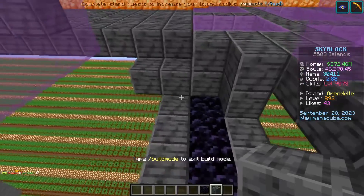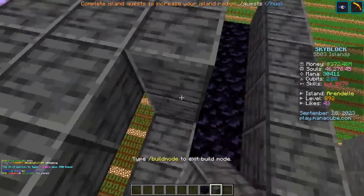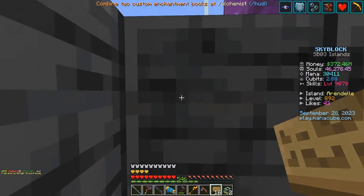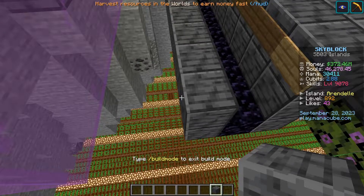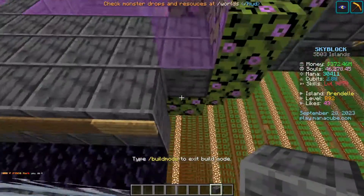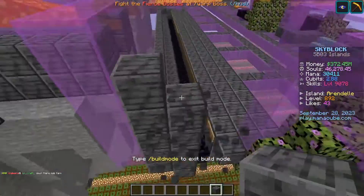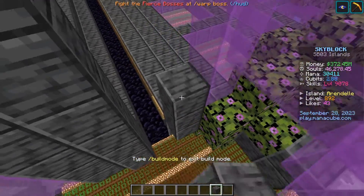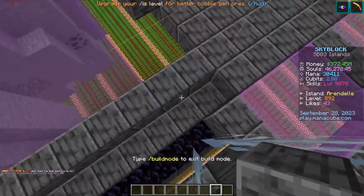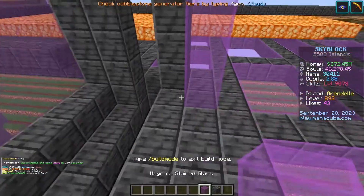Now we're going to make the tunnel that you are going to walk in. You're going to put one block here and you'll want to do two blocks here. We'll go out of build mode and we're going to place our signs on the top block. Make another layer just one block above this one and we're going to close off the sides. You'll want to go up five blocks, making sure your whole farm is inside the two chunks.